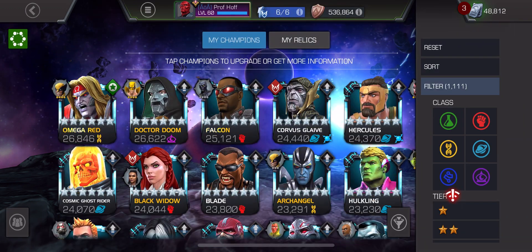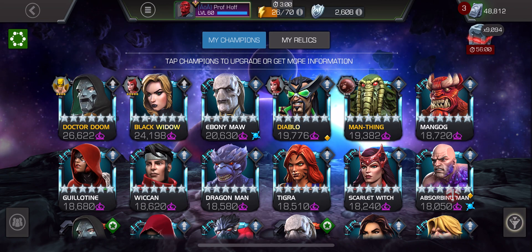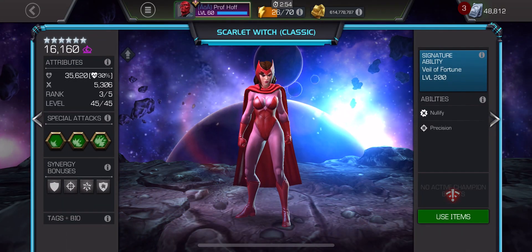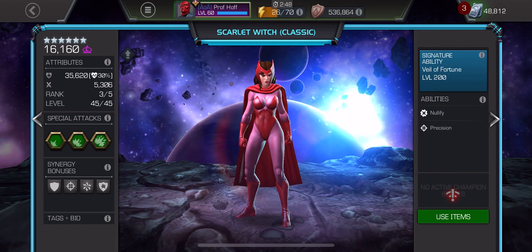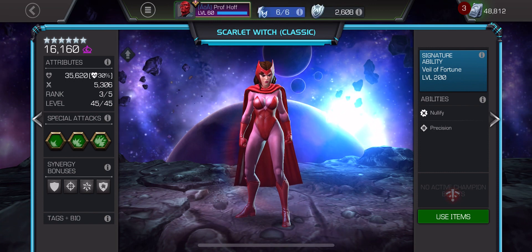This is not a rank 4 rank up yet, though someday I want it to be. This is a rank 3 rank up, but with that being said, look at how many sigs I put into OG Scarlet Witch. I have only opened her twice, which means I put, yes, 180 mostly generic 6-star sig stones into her.